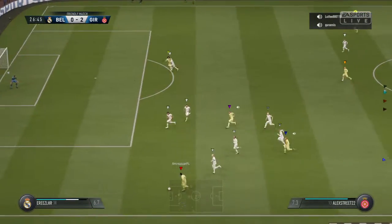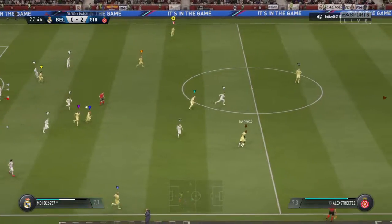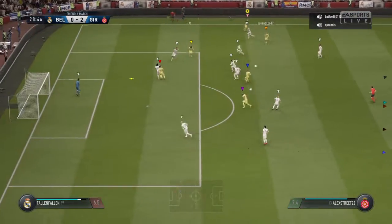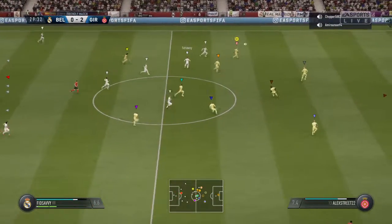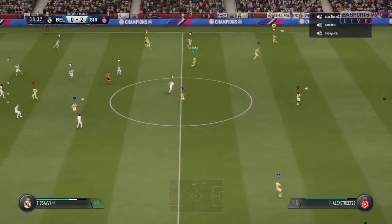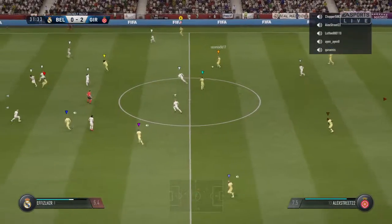They've got a man out wide with space to go forward into with the ball. Aguilar, Dick — out into the wide areas now. Defended well. It's given away. Sandberg, Magnussen — that's good vision to be able to switch the play there.